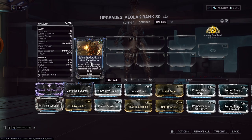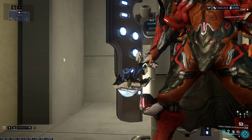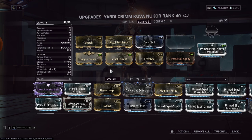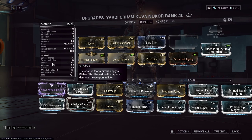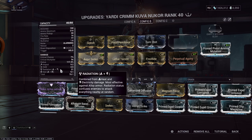Galvanized Aptitude is, of course, max rank. The reason why we have the arcane at its current rank is because we are running a 5-status Nucor that has been modded so that none of the elements debuff the enemy or buff our damage. So there's impact, cold, radiation, and gas. Gas provides a status effect — it's a DoT. Radiation causes the enemy to attack allies, drawing aggro, but doesn't provide any damage bonus from you to the enemy.